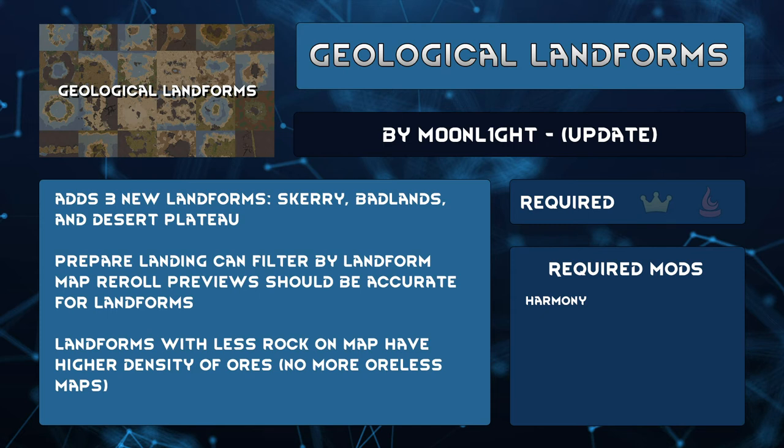Geological Landforms by Moonlight had a nice update this week. It comes with three new landforms: Scary, Badlands, and Desert Plateau. Prepared Landing now has a setting to search for a specific landform, and compatibility with mapping roles improved so previews should now be accurate for landforms. Another change affects how ores are generated on the map. Landforms with low amounts of rock will have a higher density of ores, so you shouldn't come across a map with no ores anymore. There's also a node-based landform editor with live previews and customization features, so you can get just the map you're looking for.